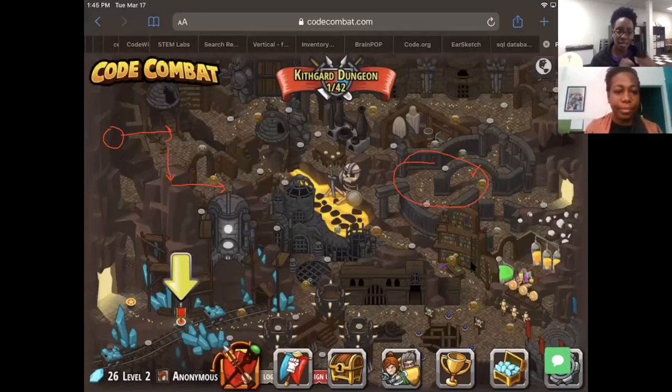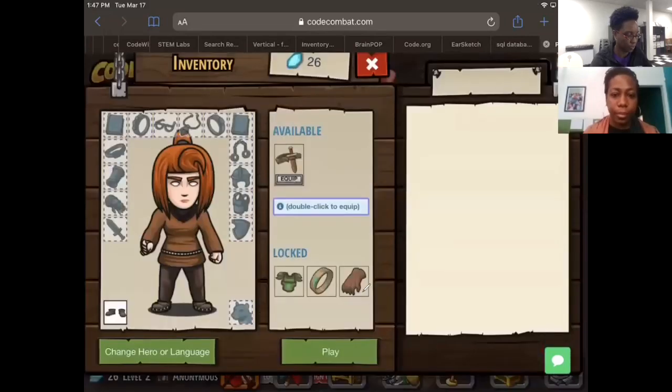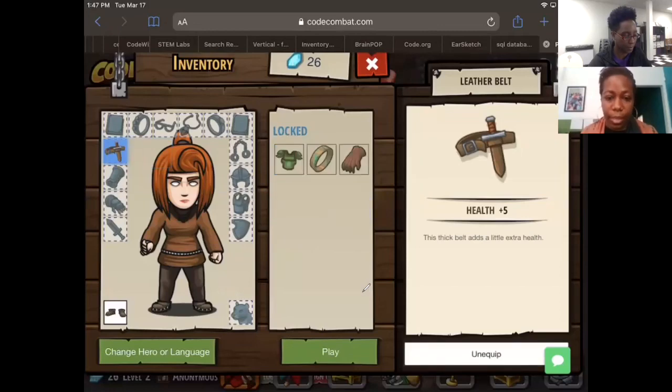The levels kind of build on each other — they get a little more difficult. But basically that's what the kids are going to be doing: you can see what the character needs to do and use some commands. It gets harder than just right, left, up, down. Let's go to level two — go ahead and click the arrow. Now we're on level two. I'm going to double click to equip the sword. Press equip and then press play.